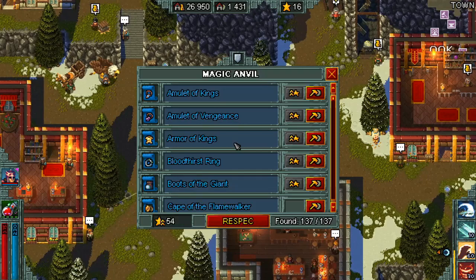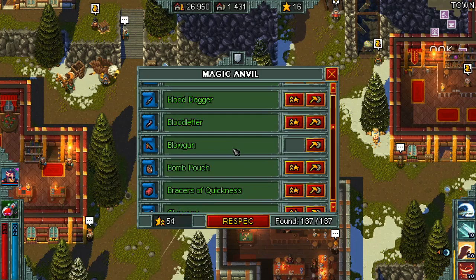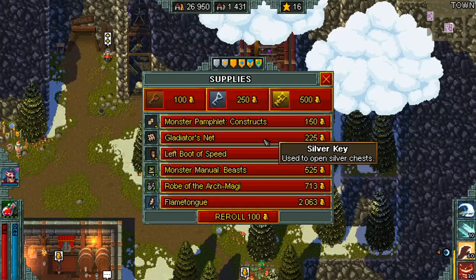Basically what's happening here is we're switching from the starting items of Markham's amulet and the pickaxe, or Markham stone and the pickaxe, to the dwarven hammer and lucky hat. You will need some more blueprints for this to actually work, so I'm just gonna go and roll the shop.